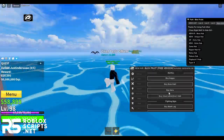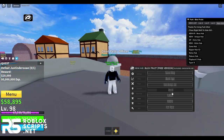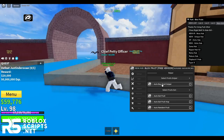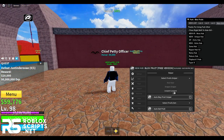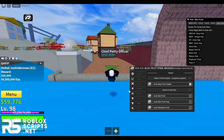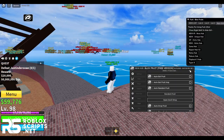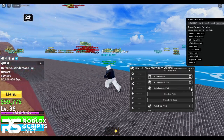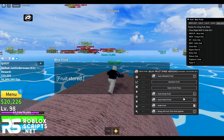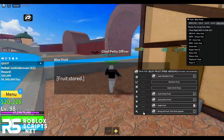Then you have shops — you can auto buy Geppo, Soru, Sharkman Karate, fighting styles, accessories, swords, guns, and a lot more. Next you have the fruit tab with a lot of features for fruits. You can auto snipe fruit — say you want the leopard fruit in the shop, enable it and it will auto buy the fruit once it's in the shop, so you can be AFK when fruit drops happen. You can auto eat fruit, auto random fruit — it just bought me a diamond fruit randomly. You can also auto drop fruit, auto store fruit, and grab fruits in your area.